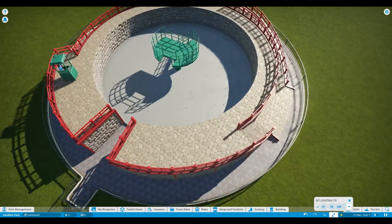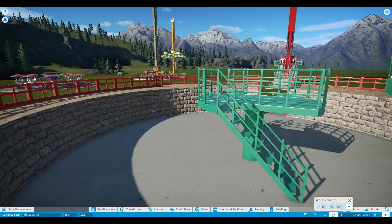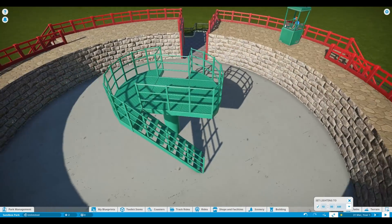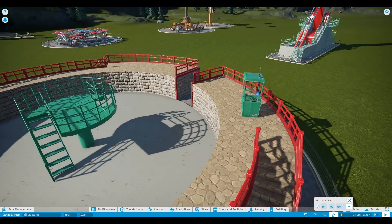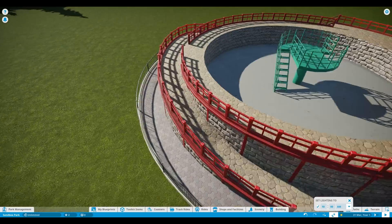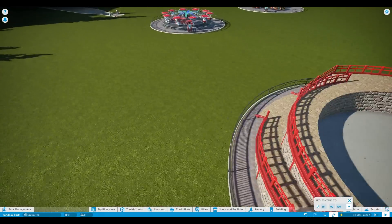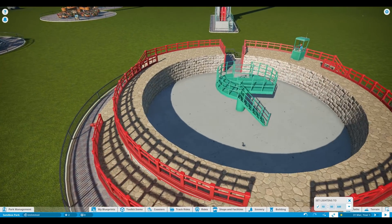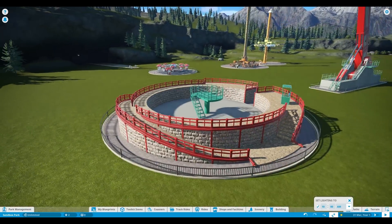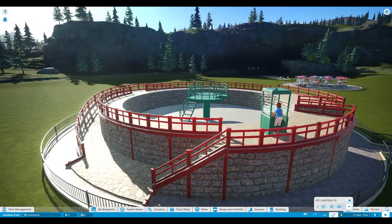Look at this area before it comes down again — you have a small little higher ground, I think this is for mechanics to fix it. And look, it's so gorgeous — you have stairs over here and a ramp, maybe for people in a wheelchair, and the same on the other side. Yeah, it's just gorgeous. Definitely my favorite ride of this pack, it's really amazing.